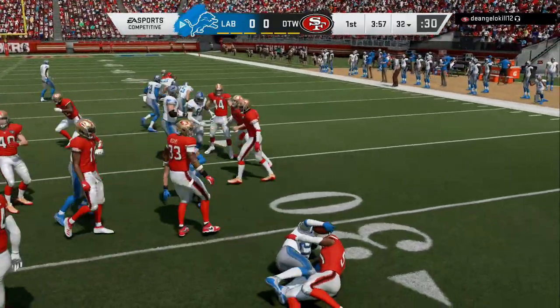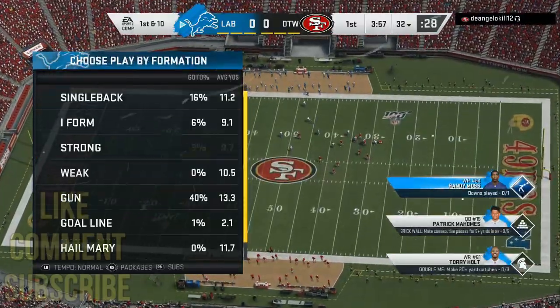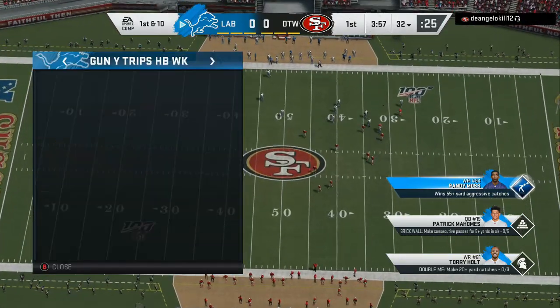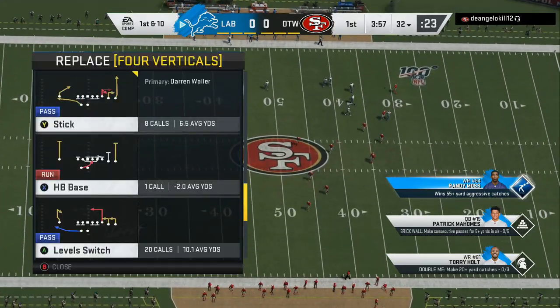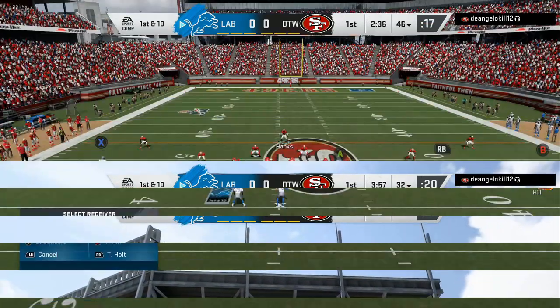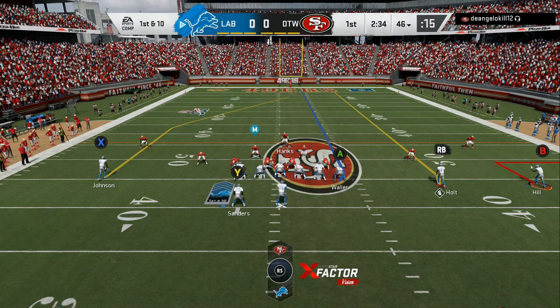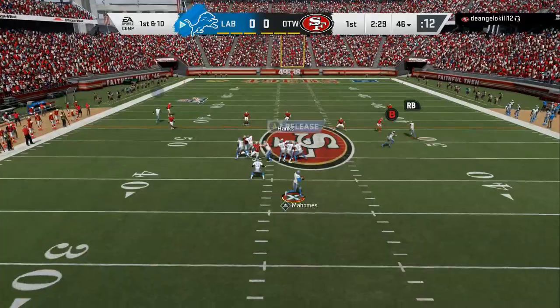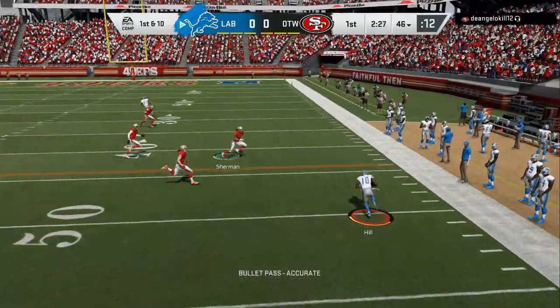So first thing we gonna do, we gonna come out in this Trips halfback week and the motion is the key thing to this, and this deep end is a secondary play. So this time he's not being as aggressive, so we gonna bring him over a little bit. We got a double streak and be able to hit him with an out route — he's not paying attention to that.